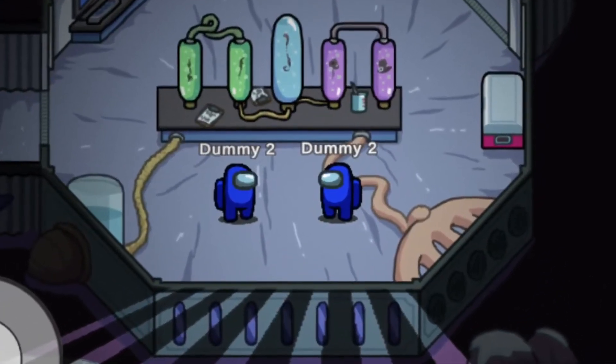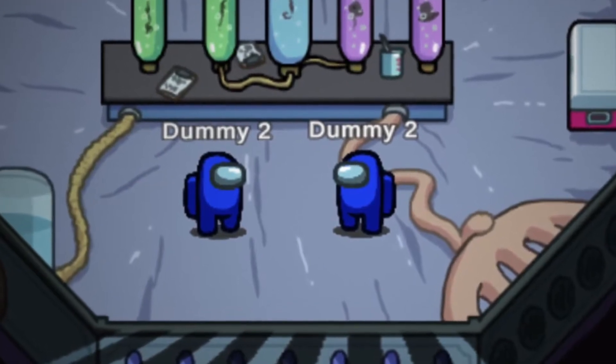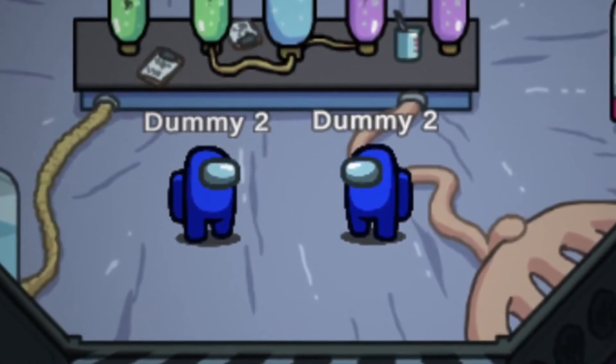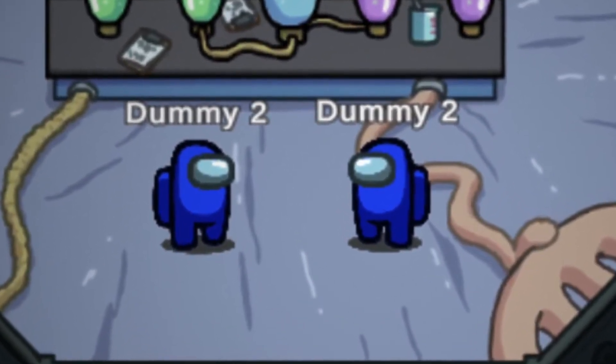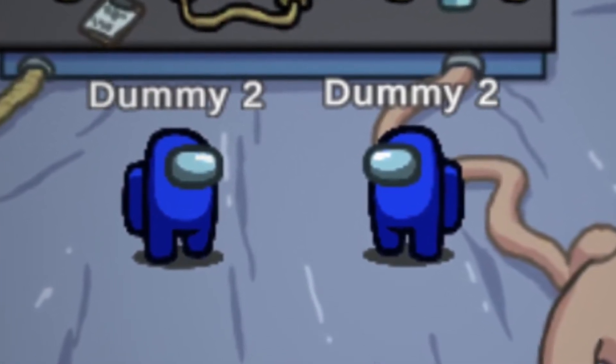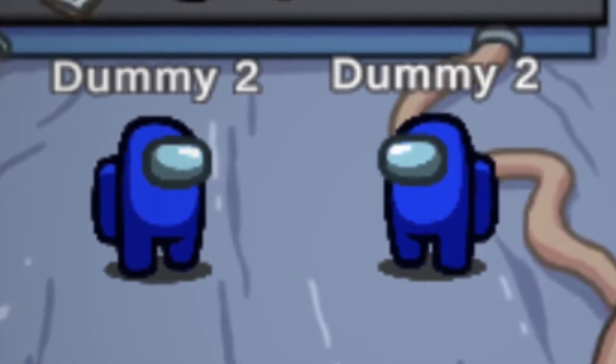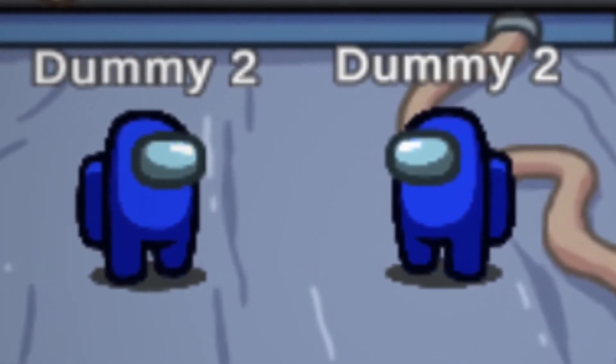I know what you're probably thinking: how is this possible? There can't be two of the same dummy. Or, for those of you who know about the new shapeshifter role and how it can transform into other crewmates, you may think that this video is some sort of joke. Well, if you think that, stick around a little longer, because what you can do with this glitch is pretty dang cool.